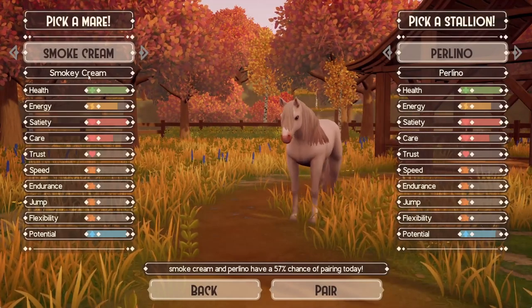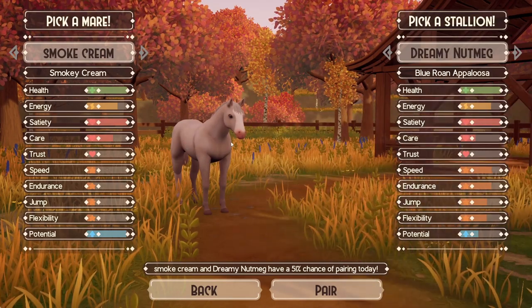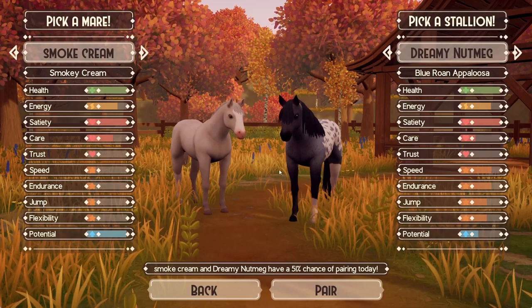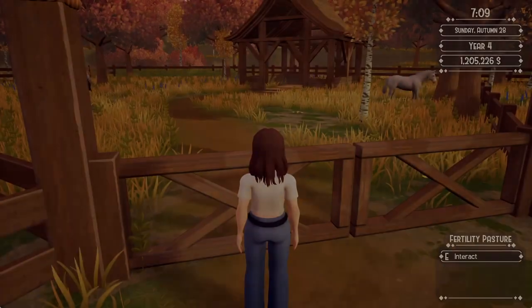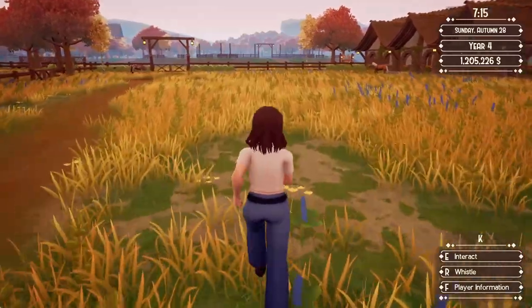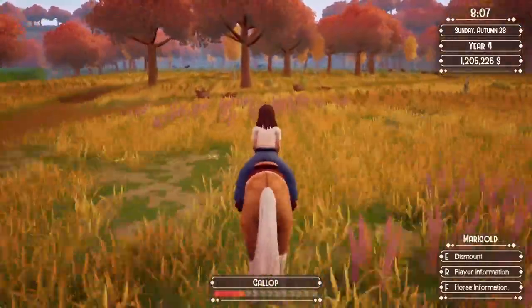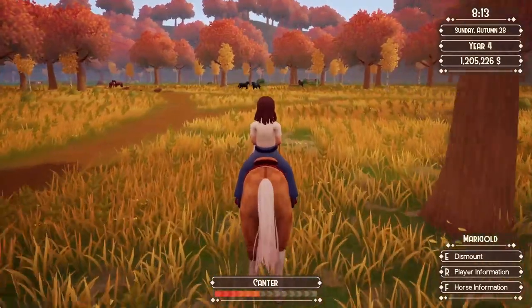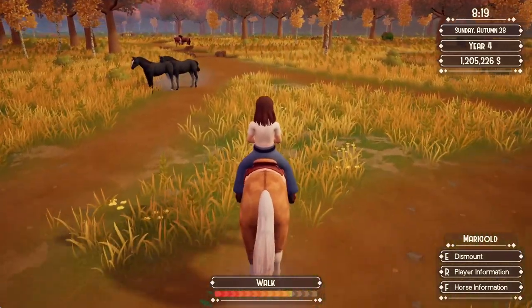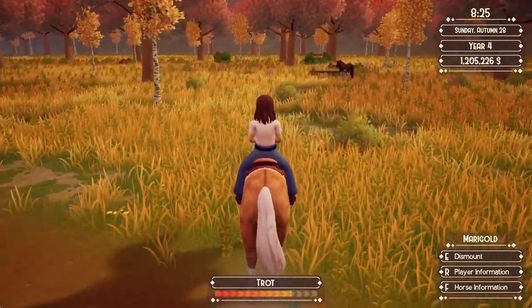Two creams together — I don't really want to do that because I want a pattern. Let's see if we can get an appaloosa pattern with the smoky cream. And while we do that, let's go look at the wild horses. I don't see a lot of patterns out here — got two blacks right here, two bays over there, and here's one with a splash pattern.